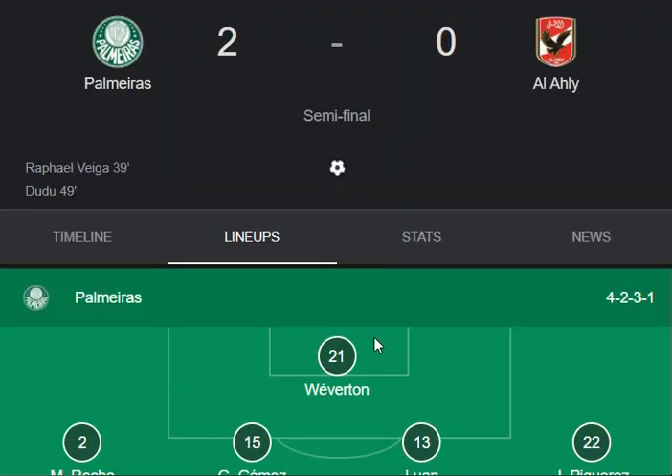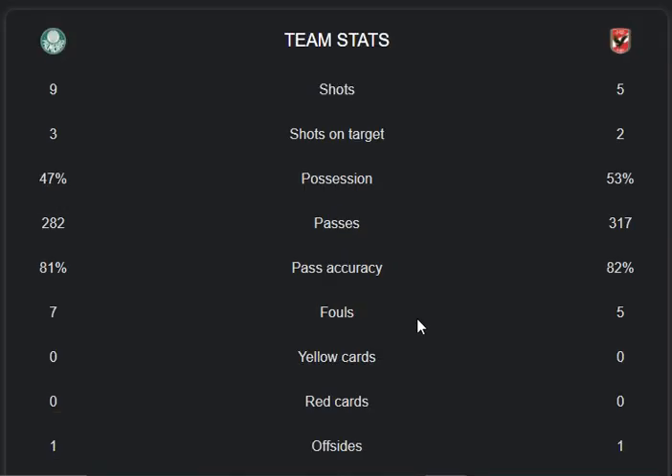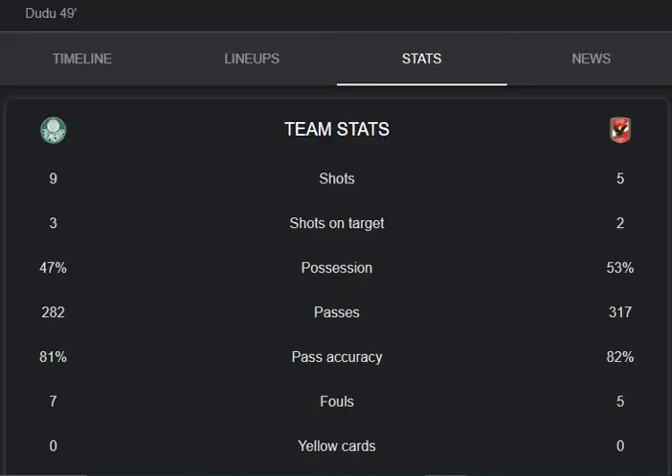Moving to the match stats: shots were 9-5, possession rate was 47% vs 53%, passes 282 vs 317, pass accuracy 81% vs 22%, fouls 7-5, yellow cards 0-0, red cards 0-0, and offside 1-1. The result was two goals for Palmeiras against Al-Hilal.